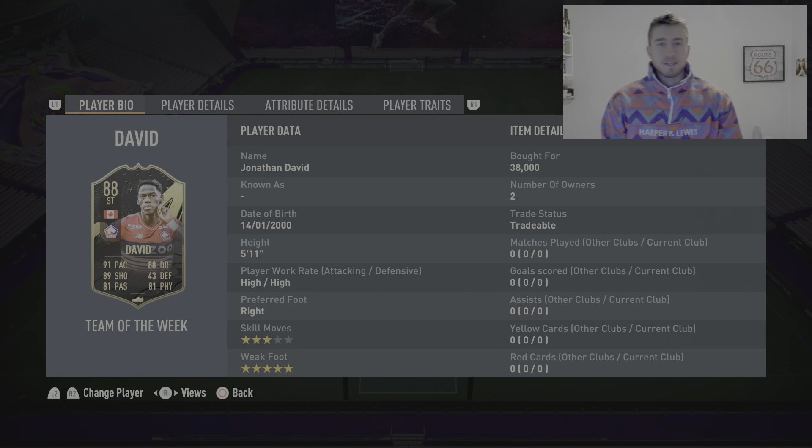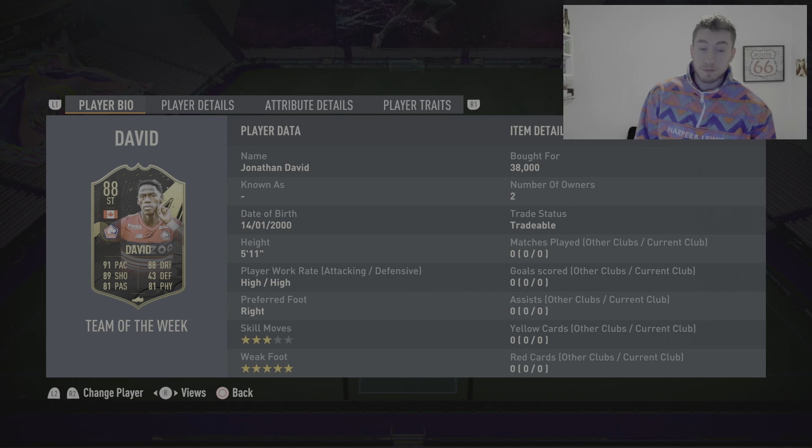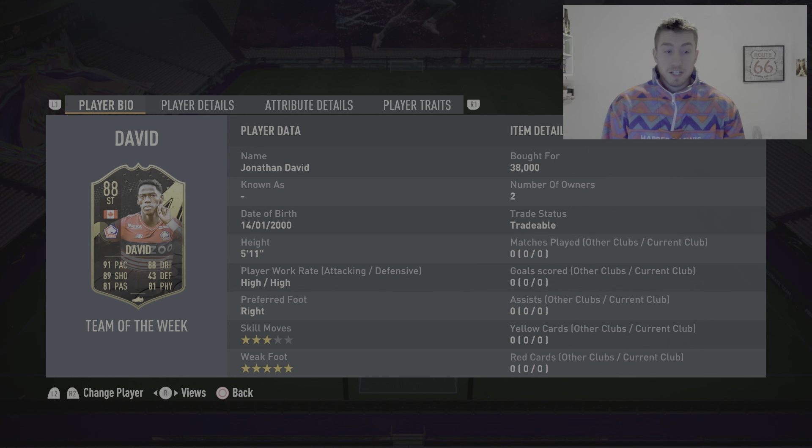Hello guys, my name is Dan the Delight and today I'm bringing you a Jonathan David FIFA 23 player review. He's a striker from Canada who plays in the French league — 5 foot 11, high/high work rates which you don't see very often for a striker, right-footed, three-star skill moves, five-star weak foot. I got him at 38k; the cards have only just come out so his price might be all over the place at the moment.